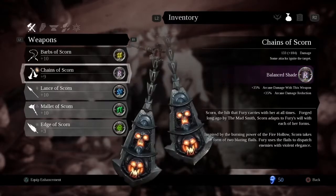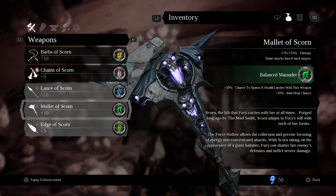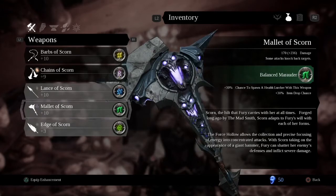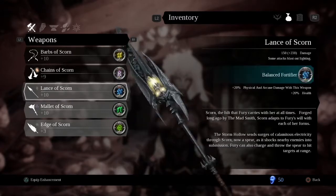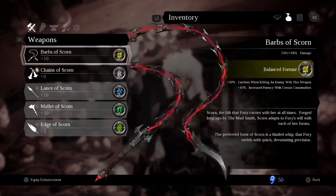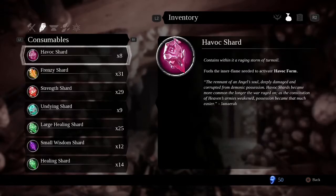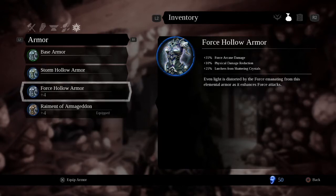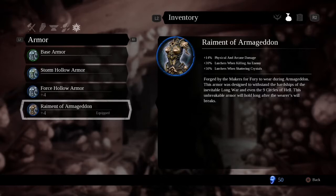Additionally, if you have the Balanced Marauder, it gives you a 30% item drop chance. This will help with enemies because they tend to drop a lot of stuff once you start killing them. The Balance Fortune Enhancement needs to be equipped to the Barbs of Scorn, your default weapon. One more item you will need is the Raiment of Armageddon armor — it gives you around 30% more lurkers when you kill an enemy. I have upgraded it to plus four, so it does about 30% extra.